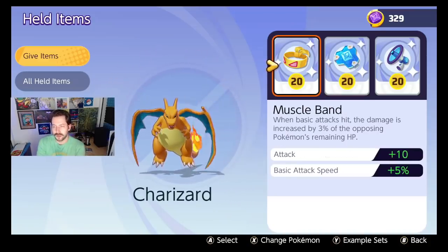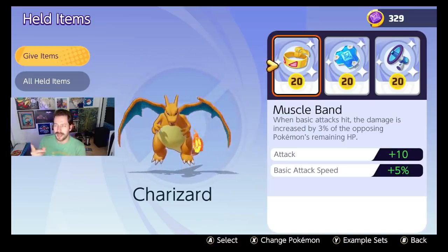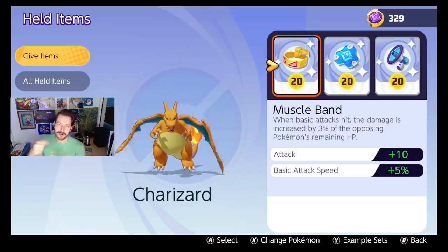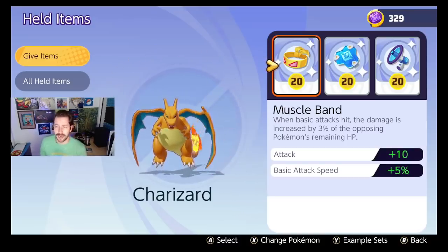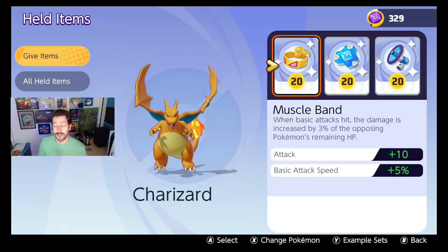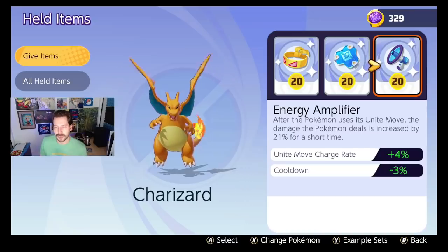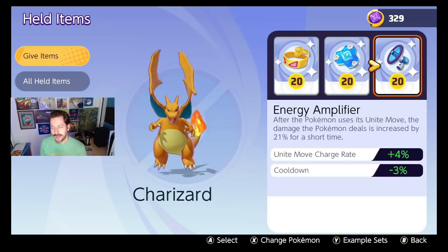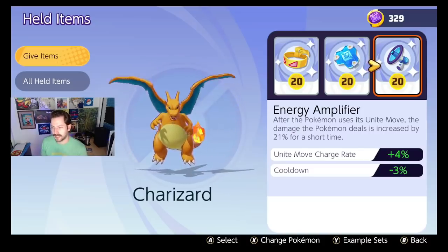Charizard: I run Muscle Band so that every time I'm hitting with basic attacks, it's chunking away that life. The Muscle Band mechanic was bugged on Charizard before and got fixed, but I still think it's a great item for regular attackers. Buddy Barrier is almost necessary on everyone. And then Energy Amp — Charizard's Unite Move is everything about him, so I run it to make that Unite Move the best thing possible.